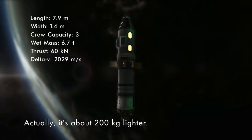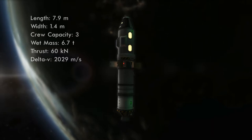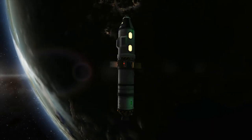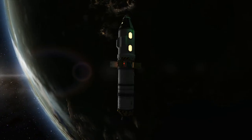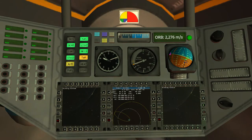No new parts — this thing is being pushed by the ever-reliable LV-909 Terrier, definitely one of my favorite orbital engines. Despite no new parts, with over 2 kilometers per second of delta-V, this is certainly the most versatile vehicle I've built thus far. I'm thinking I'm going to move into permanent space vehicles pretty soon instead of these one-offs, and I'll try to give that one a little bit more panache.